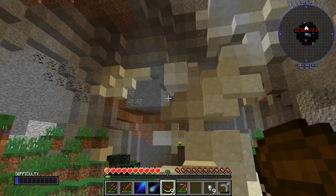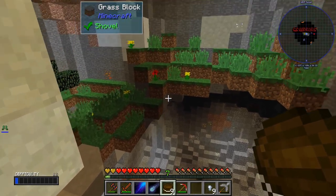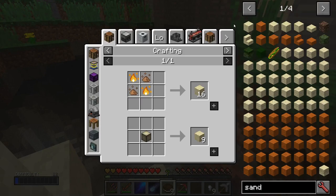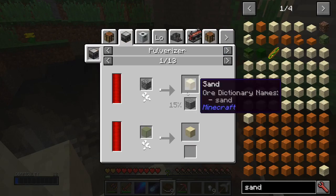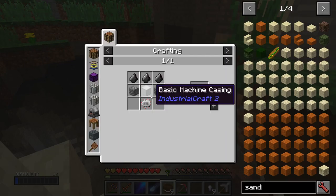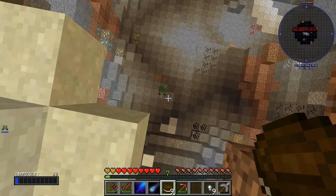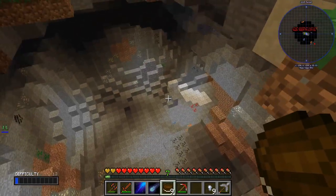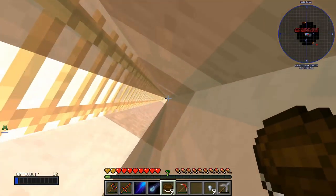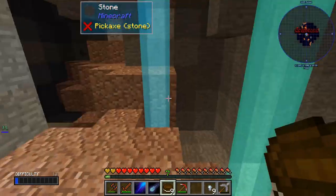This is a nice area. I wonder if I can hammer sand. There's an alchemy table, pulverizer — let me see, I can make that: cobblestone, basic machine base, iron plate. There's a zombie down there, I don't see any sand. I'm not going down there to risk it because I saw that monster — I don't want to run into monsters.